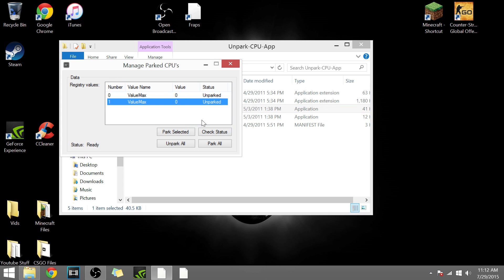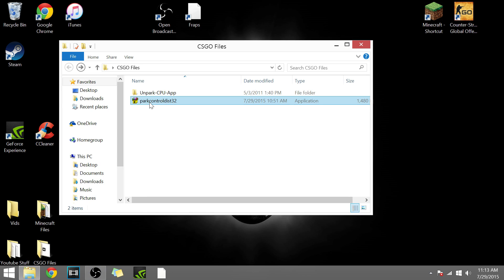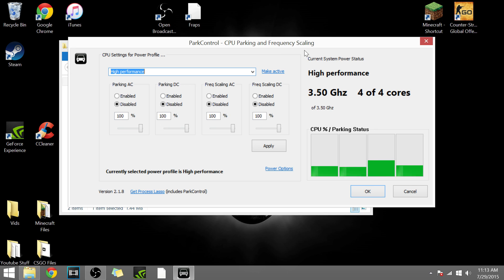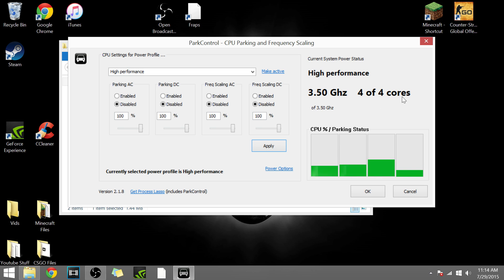As you can see, I have two CPUs. Under Status, make sure you click Unpark All, which will make your CPU run at 100% instead of using only half of it. Another thing to help increase FPS is CPU Parking and Frequency Scaling — download that from the description as well. Open it up, make sure it's set to High Performance, everything disabled and at 100%, then click Apply and OK. This shows 4 out of 4 cores — make sure you're using all of your cores. If it's 3 out of 4 or 7 out of 8, make sure it's 4 out of 4 or 8 out of 8.